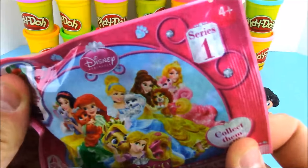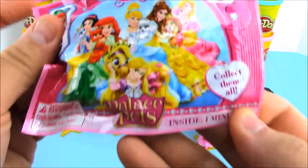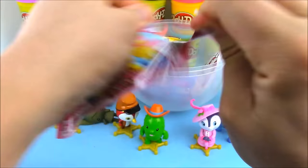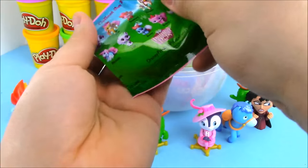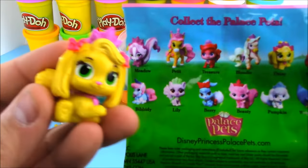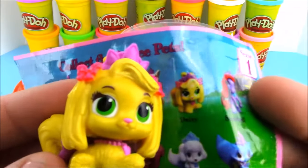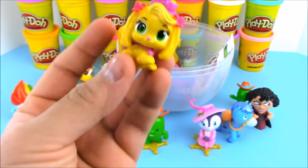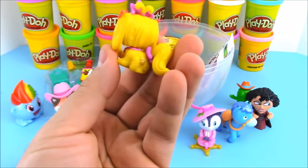Next we have an awesome blind bag — these are the Disney Palace Pets, series one blind bags. There are more than one series and let's see who we're gonna get. We have a yellow puppy and the name of this character is Daisy. Now who does Daisy belong to — which Disney princess?